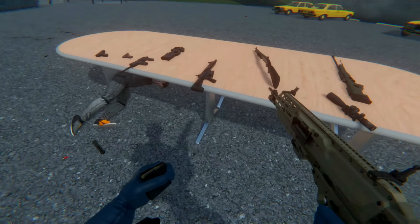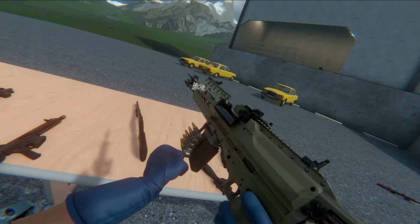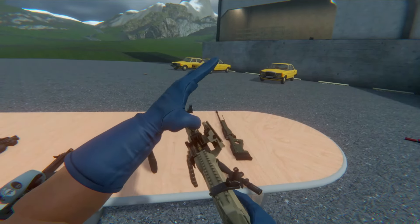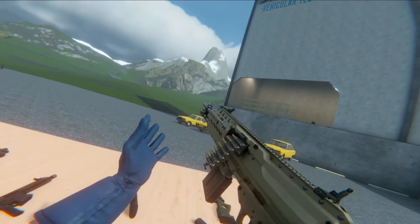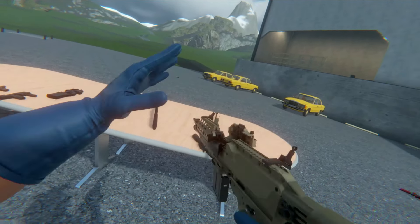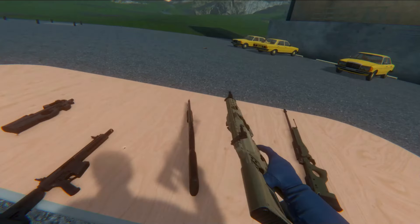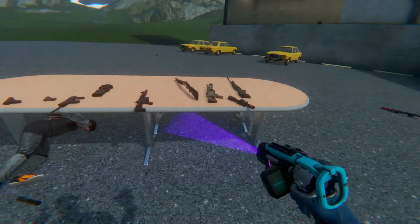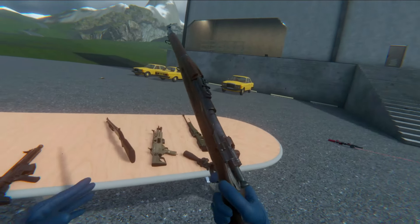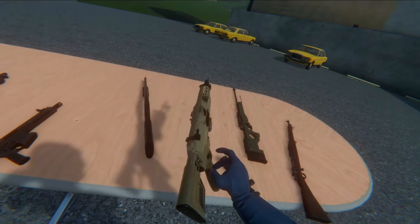Of course we can do the opposite — fire a sniper round from a machine gun. Who would have thought of this? High caliber sniper round from a machine gun — it's like some type of wonder weapon invention. And of course we can do the most ridiculous of things and fire a Springfield sniper rifle bullet from a machine gun.